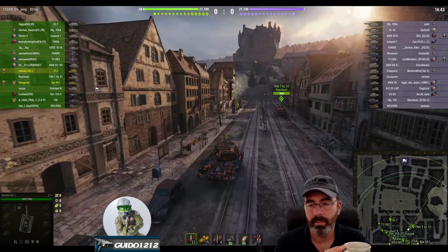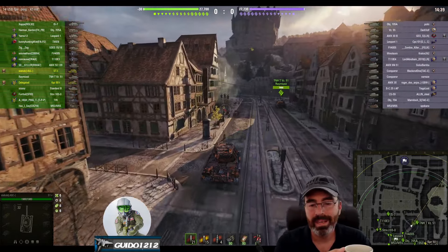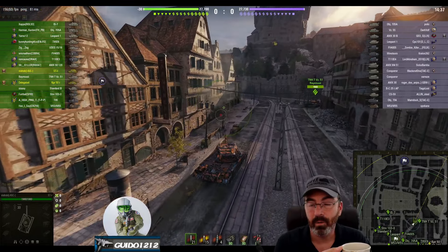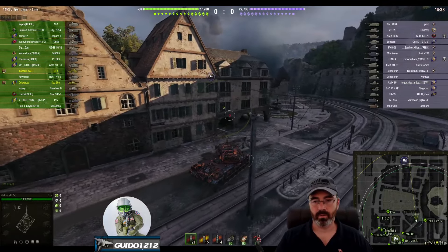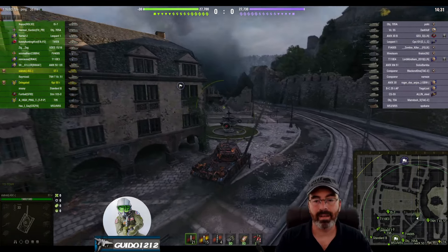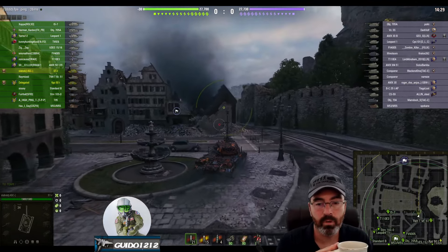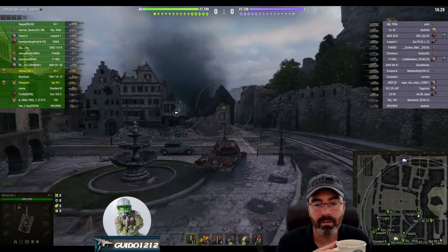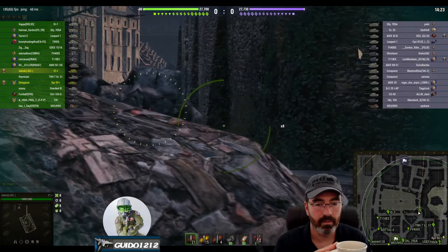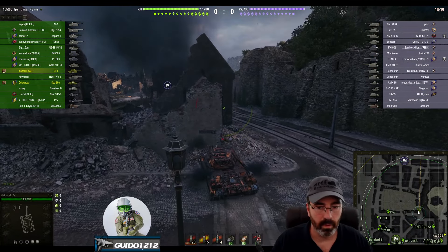Slabski has a nice little game here. I wanted to feature this one because I haven't shown any gameplay down on the Banana Road for a long time — I almost never go here. Even if I was playing this tank, I might go up the hill; I just find that to be a better position overall. However, having someone down here not letting them push straight through and splitting your team can be a good thing, and the ST-1 is a great tank for doing it.